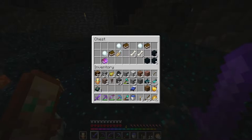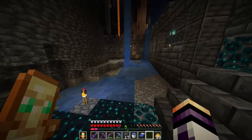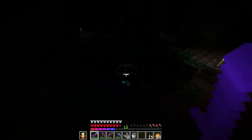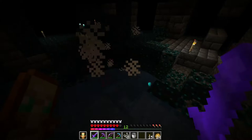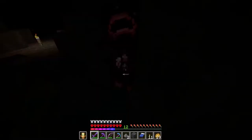I beat another warden. After that I will go back to the surface because I need more coal to make more torches. That's very interesting. After some time I found another structure with a skeleton head. And very close to that, here are some diamonds. I beat another warden, and after a little bit of time I found more diamonds and some more diamonds here.